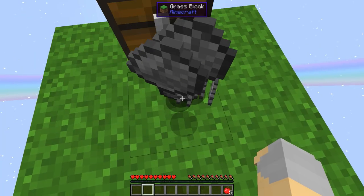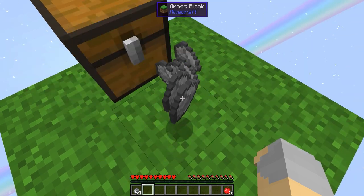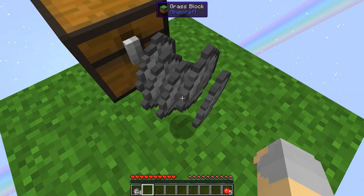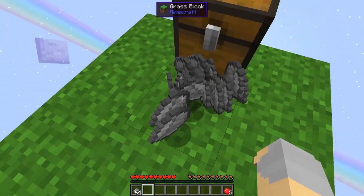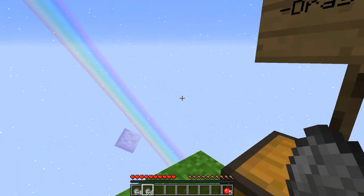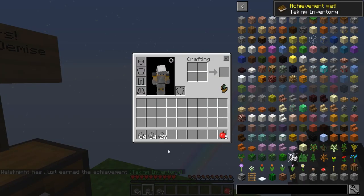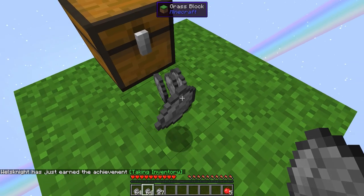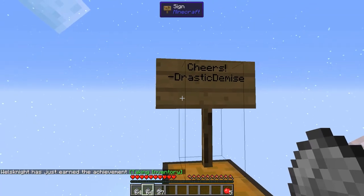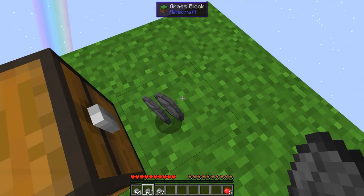Hey guys, WellsNight here and welcome to a brand new series. This is New Beginning, a skyblock built around Garden of Glass from Botania and Terrain Crystals, which is a mod that I did a spotlight on not too long ago. This mod pack is made by Drastic Demise, hence the sign that says 'Cheers, Drastic Demise,' and I think it's going to be a lot of fun.